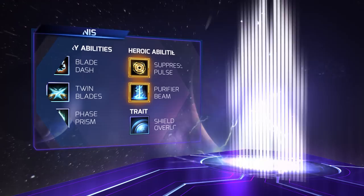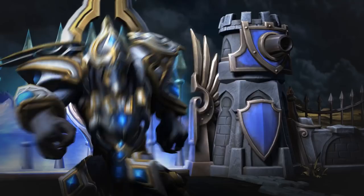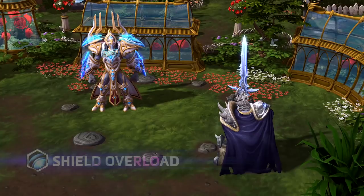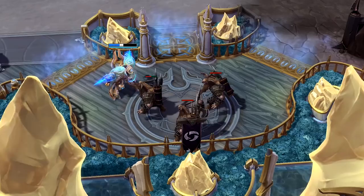Artanis is an unflinching melee warrior that refuses to give up even in the face of death. Those who are divided fall. Artanis' passive trait, Shield Overload, automatically triggers a protective barrier when his health dips below 50%. The cooldown of this trait shrinks with every basic attack, so sustained combat will activate this ability much faster.